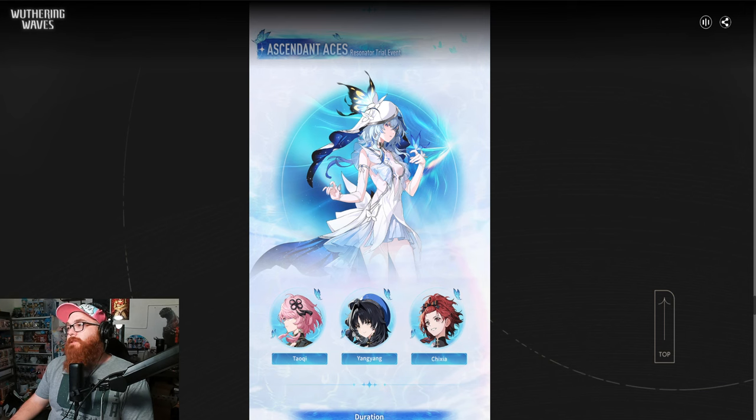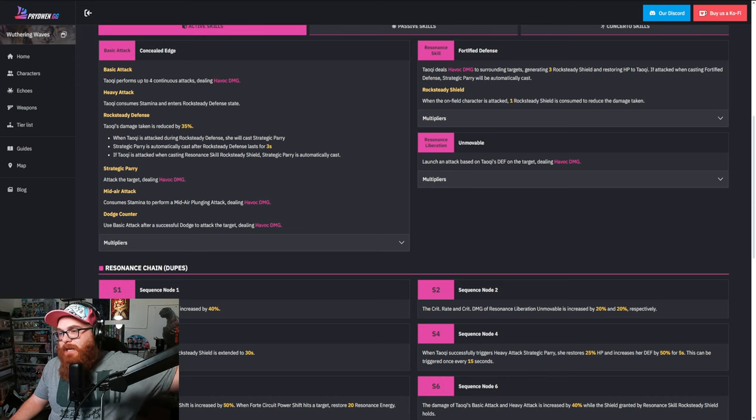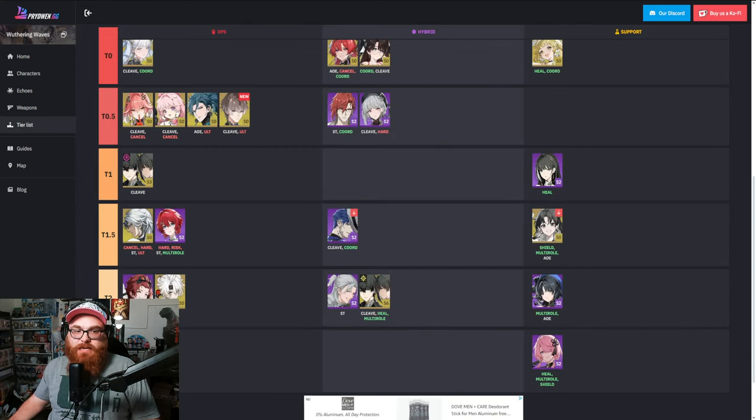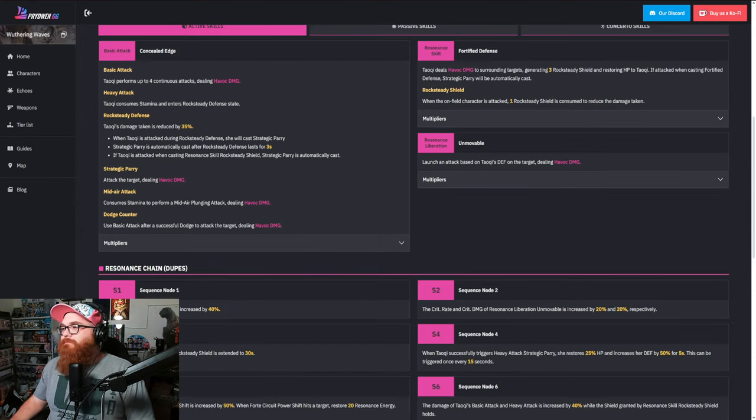The final character we're going to be talking about in the four-star pool is TaoQi. TaoQi is unique. As you can see from the Pride Wind tier list, she heals, she has multi-roll, and she does shield. On her Resonance Skill, TaoQi deals havoc damage to surrounding targets, generating three Rocksteady shields and restoring HP to TaoQi. If attacked when casting Fortified Defense, strategic parry will be automatically cast. When the on-field character is attacked, one Rocksteady shield is consumed to reduce the damage taken.